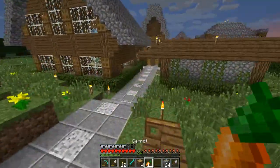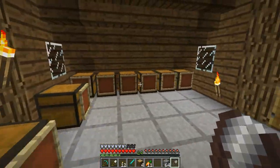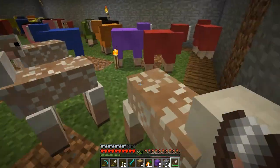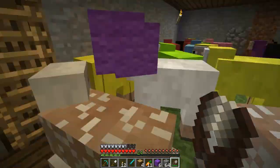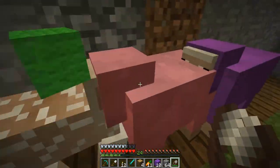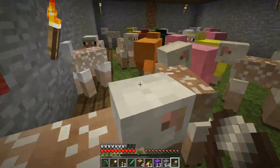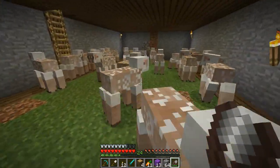I grabbed shears for a reason — we're gonna go shear some sheep real quick. I'll need to relabel all of these in the future off camera. I just want to shear all of these sheep and see what kind of wool we get. Oh, black — I don't remember having black sheep! Whatever, we'll take it. We also got green sheep from the desert over there. Alright, how much have we got? Thirteen, four, six, two, five, twelve. We need a little bit more light blue.